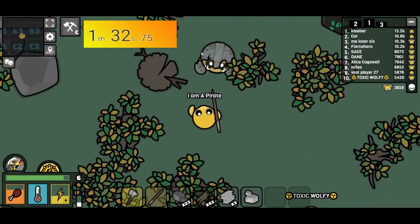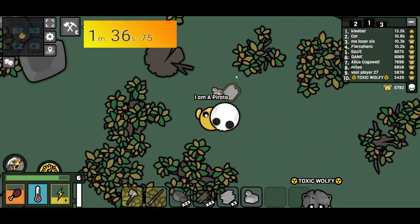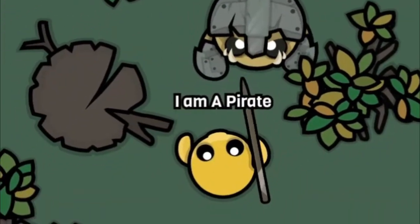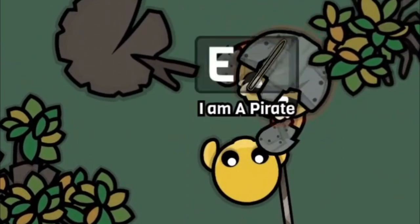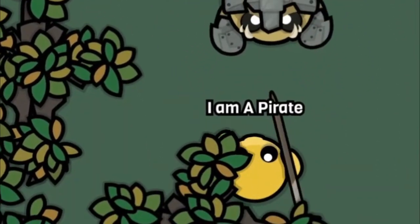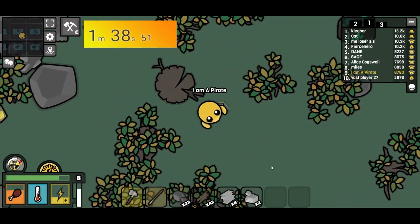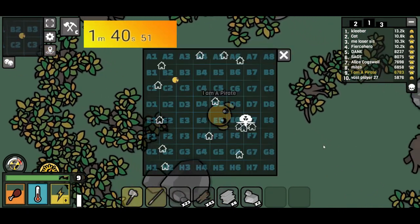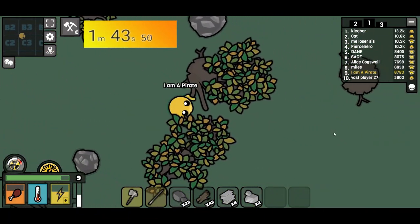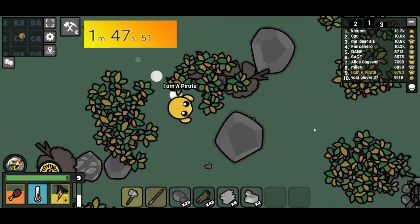Now that you see me spear the armor twice, you notice how I throw the spear and pick it back up. I'll play it in slow mode. As you can see, throwing the spear this way allows you to pick up the spear after only getting hit once. It is much faster than throwing a spear and running in a circle around a rock.